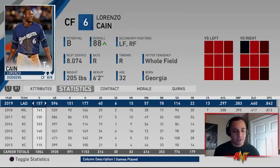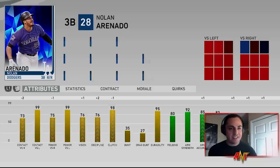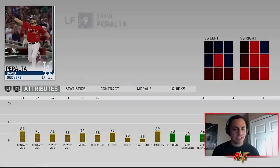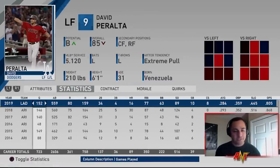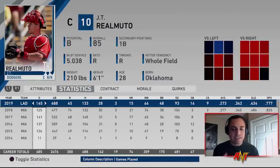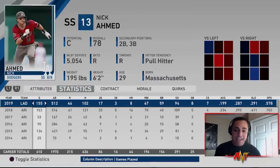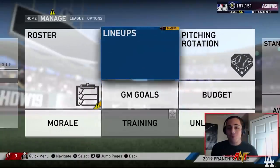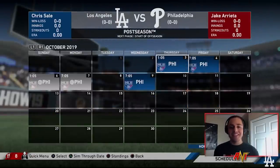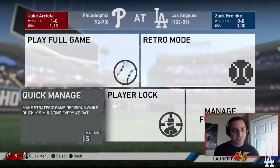Lorenzo Cain had a good year — stolen bases, extra-base hits, high average. Kolten Wong was decent. Arenado had a fantastic season. Cody Bellinger had a good year. David Peralta had himself a solid season. Anthony Rizzo was okay. JT Realmuto put up probably one of the better years I've seen him have in a sim. Nick Ahmed was rough — yikes. Overall I'm puzzled how this team didn't win more games with these numbers.